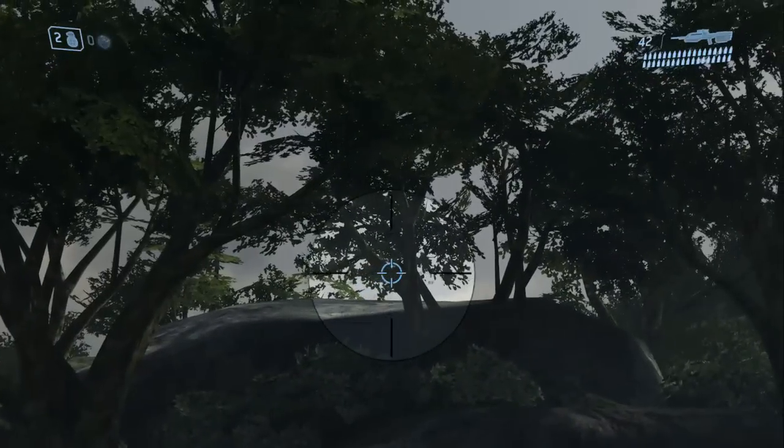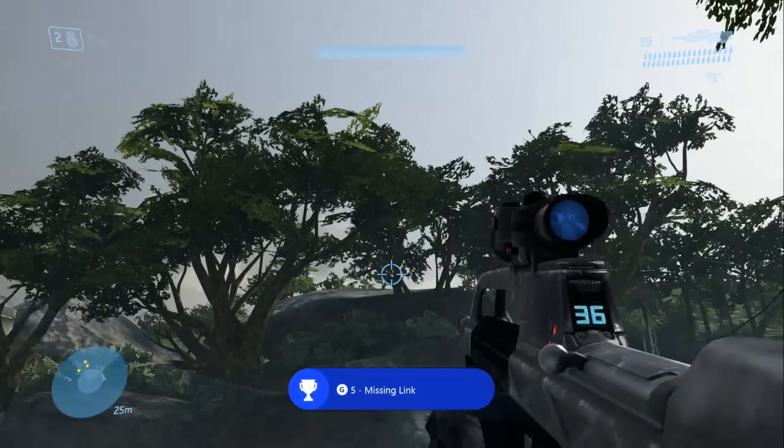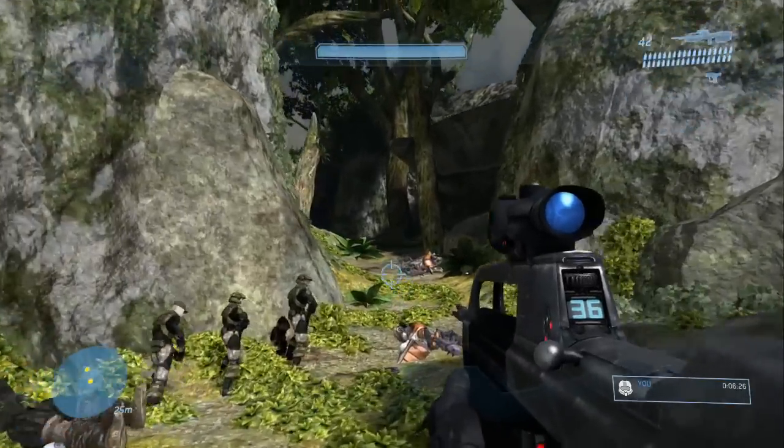destroys one of our own ships. We're going to get right next to the river and we're going to keep zooming in and out on that tree. It's almost impossible to see, and you can only see this caveman while zoomed in. But if you do that, you will unlock the achievement 'Missing Link' with a very vague achievement description.